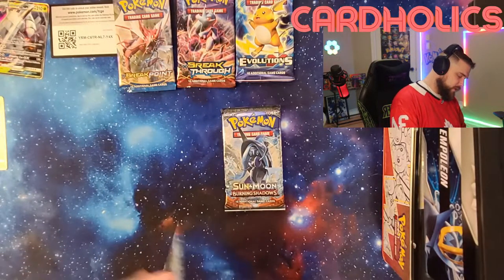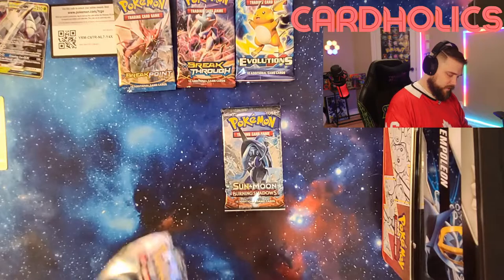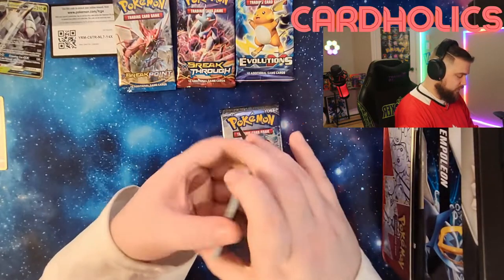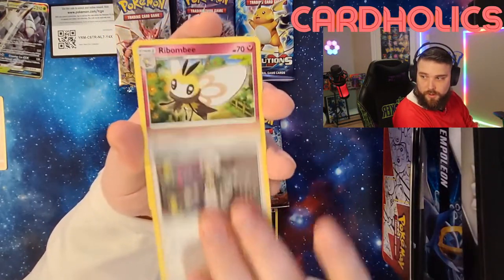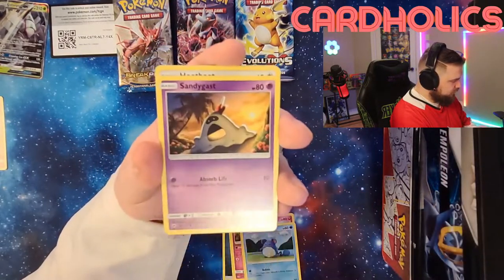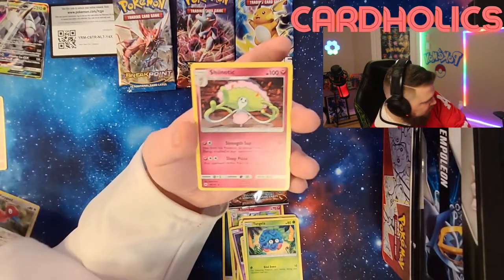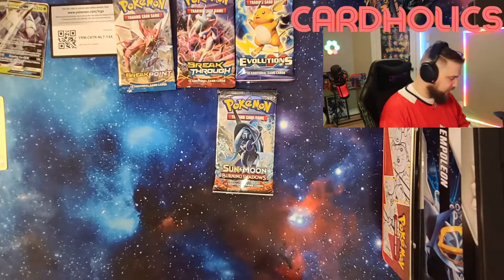Sun and Moon Burning Shadows — we've opened some of these before on the channel and we've gotten some pretty good pulls. Let's see what we get here. We got Dark Energy. Kuzma. Ribombee. Cutiefly. Marill. Rhyhorn. Sandygast. Hoothoot. Tangela. Ooh, a Porygon2 — I like that actually. And then a non-holo Shiinotic. Guys, I am horrible with the pronunciation of these cards.